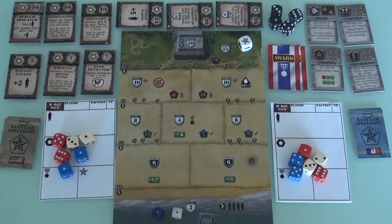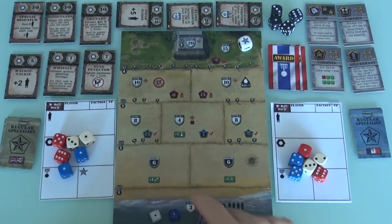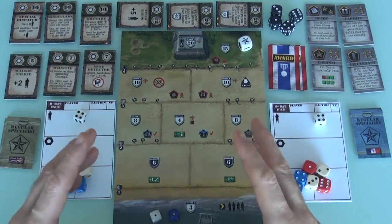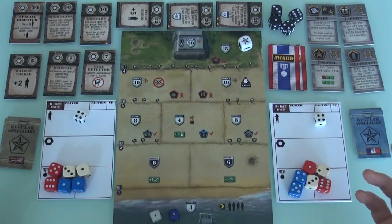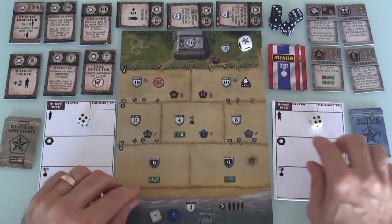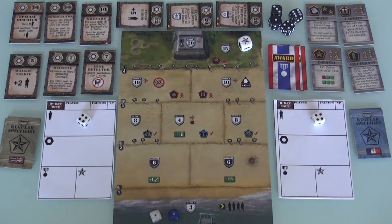You can look at the Kickstarter page to get an idea of what the final game looks like. I'm the white player, Jen is the blue player. We're both starting out here on the beach. As part of setup, because we're in the entry sector, each player gets four troops. I'm just using some extra dice from another game to represent that. This is also where I'll keep track of how much equipment, bravery, rank, and star power we've got, and we're going to be rolling dice like crazy to get more as we go.